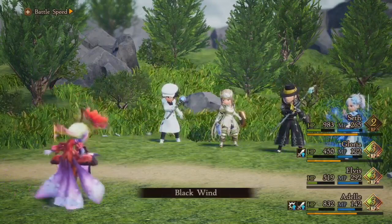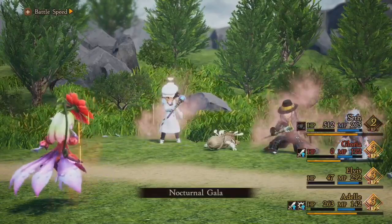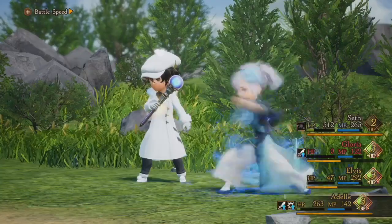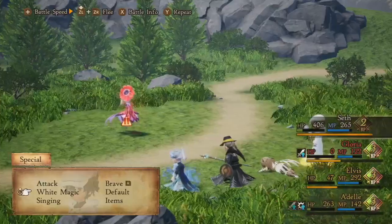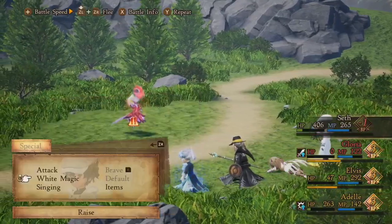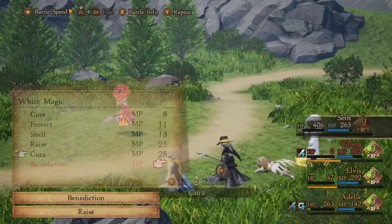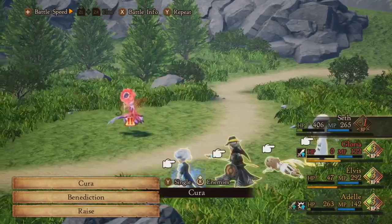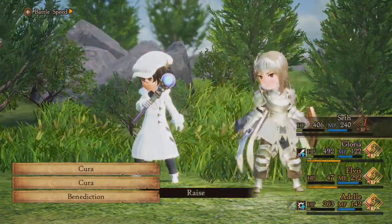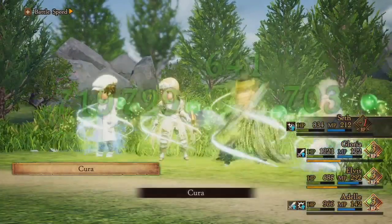Black Wind hits right there - about 400-500 damage to everybody, so everyone's low. Then there's another charm, so Seth is being mind-controlled. I'm going to hit my own ally to break him out of that, which is very important because I need him to raise Gloria. Then I'll use Benediction for increased healing output and go for the double security heal. It was critical we broke Seth out of that charm - if not, that would have been a game over.